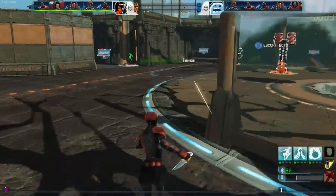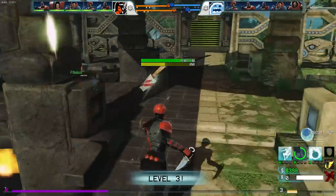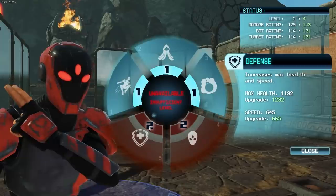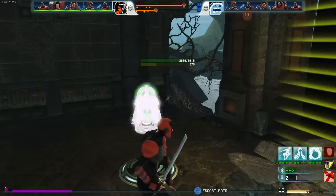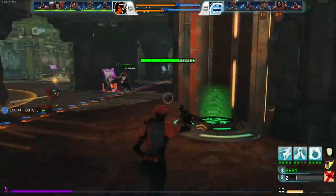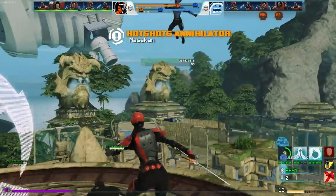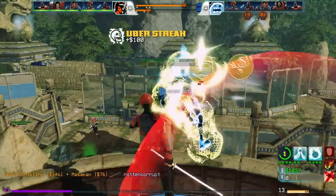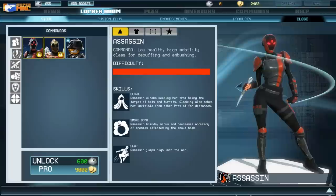At the beginning of each match, your character starts at level 1. As the match progresses and you kill enemy bots, turrets, and players, your character will earn money. This money not only acts as experience, leveling up your character as it accrues, but also as currency, allowing you to spawn bots and purchase power-ups. The most important of these power-ups is the Annihilator, which will instantaneously kill all enemy bots and moderately damage all enemy players. The Annihilator can only be used once every 5 minutes, so opposing teams will often fight tooth and nail to secure it.